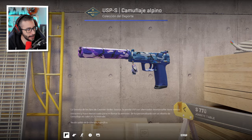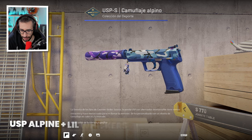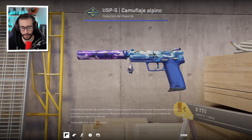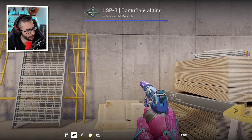Now we continue with the USP Alpine and Lil Whiskers, pattern 16000 — wow, that's beautiful. Pattern 1674, pardon. I really like this USP, it's from the new collections, it looks very pretty. And the little cat is cool, very kawaii, very cute.